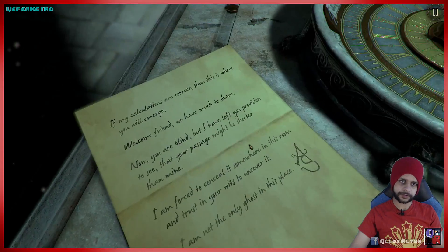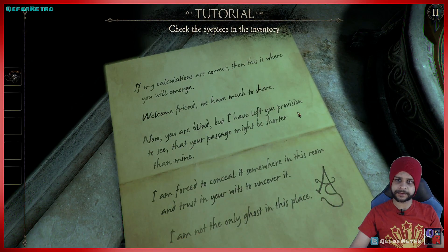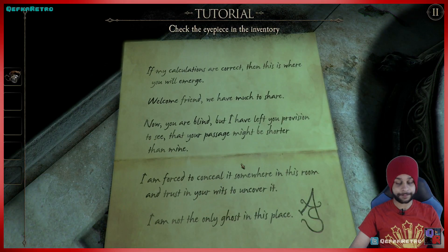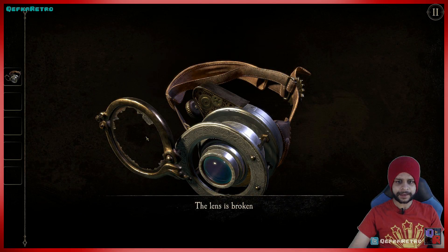Turn the page — what does it say? 'If my calculations are correct then this is where you'll emerge. Welcome friend, we have much to share. Now you are blind but I have left you provision to see, that your passage might be shorter than mine. I am forced to conceal it somewhere in this room and trust you in your wit to uncover it. I am not the only ghost in this place.' Signed by AS — the same fellow from the last game.